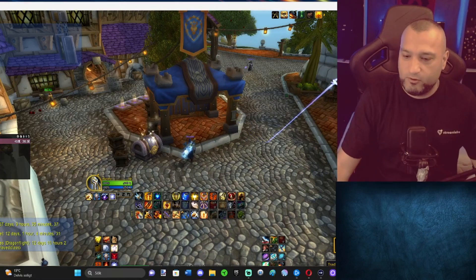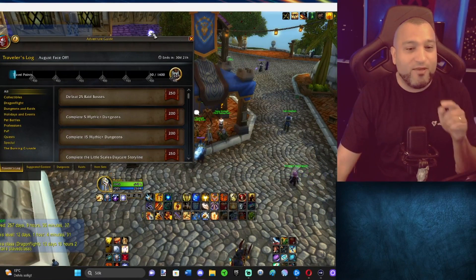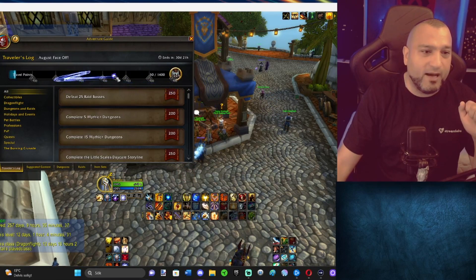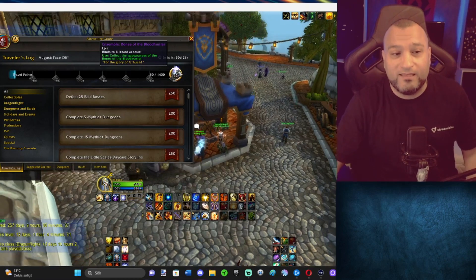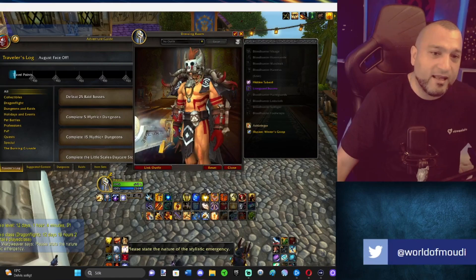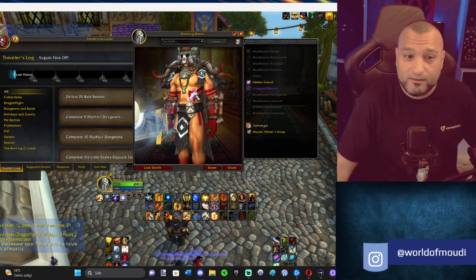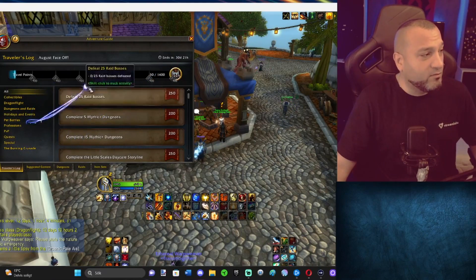First things first — before we hop into the actual Trading Post, we need to take a look at the Traveler's Log. We have 1400 points, which is the maximum you can earn, across seven checkpoints. The final reward for this month is the ensemble Bones of the Blood Hunter — collect the appearance of the Bones of the Blood Hunter. Getting tattoos on my skin — that is badass. I wonder how much of this you have to wear to get these tattoos; I guess it's the chest piece. This one looks really cool.